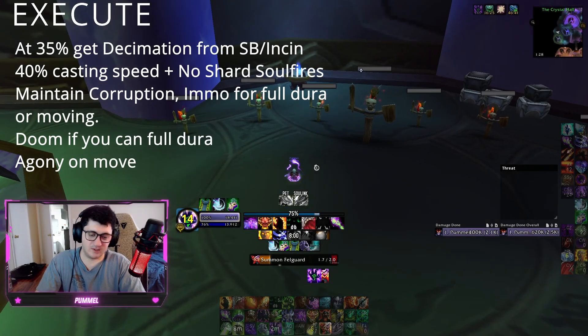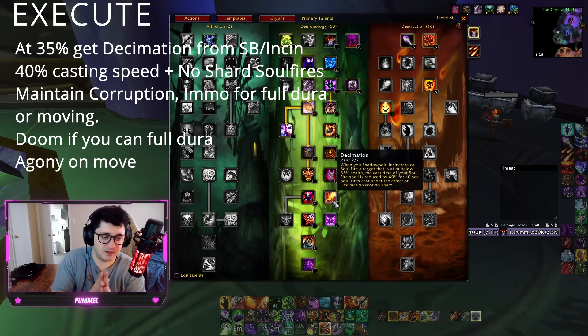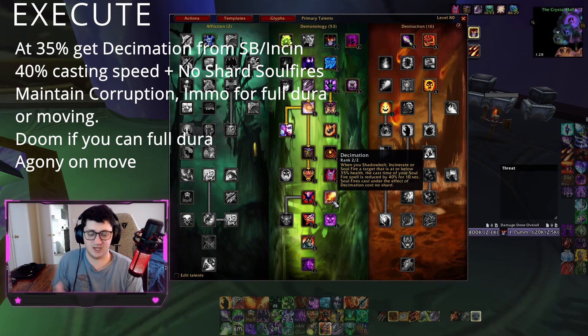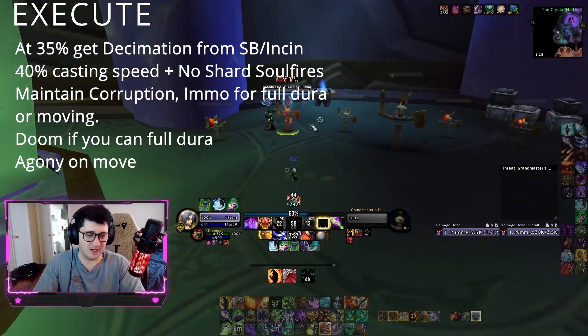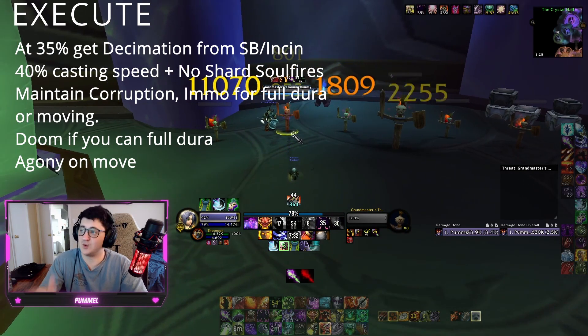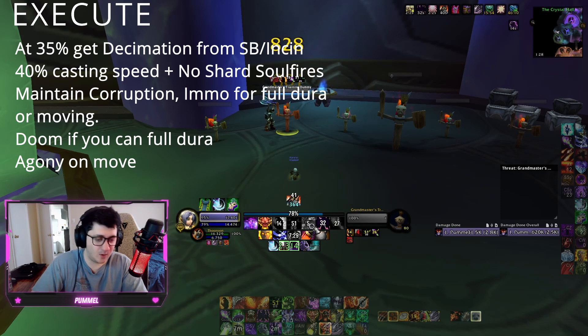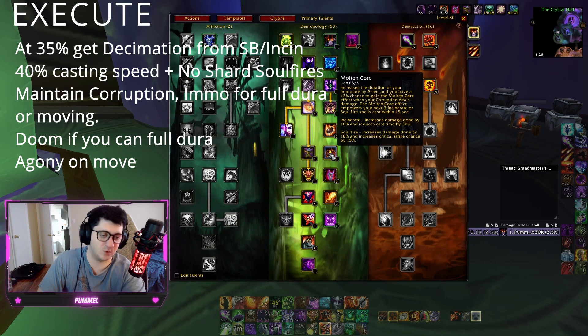Now I want to talk about Decimate, which is the core execute feature of the Demo Lock. When you Shadow Bolt or Incinerate when the target is below 35%, you get Soul Fire reduced by 40% and it costs no shard. So how execute is going to look: we'll have our dots up on the target, we're hitting, and then boom — target hits 35%. The first thing we're going to do is keep Corruption up. You must keep Corruption up, because Corruption is what procs Molten Core, which increases your Soul Fire damage during execute and has 3 charges.